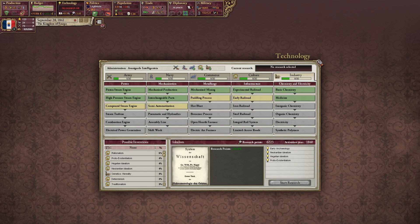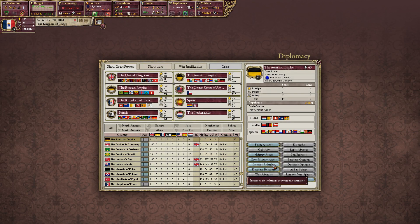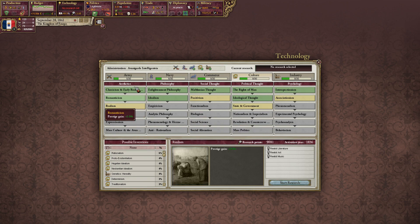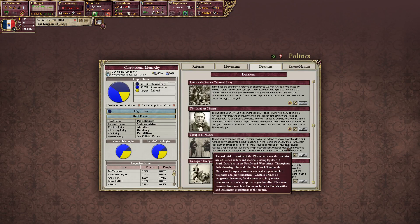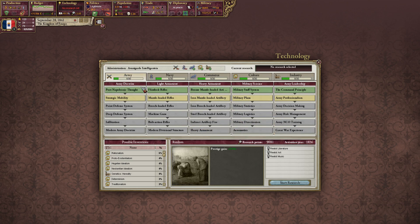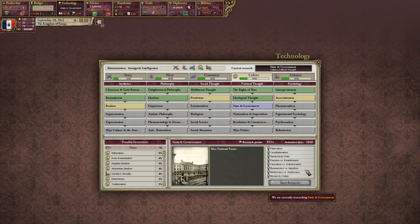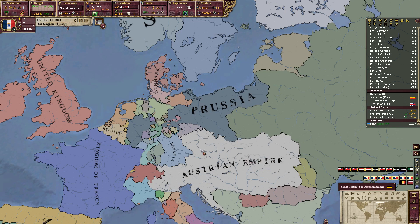With that done, we could go with Early Railroad, or we could go down Positivism and State and Government, which could be important. Let's check what the Left Bank requires again — State and Government. They're ahead of us on Military Attack. Let's go with State and Government to start off with.